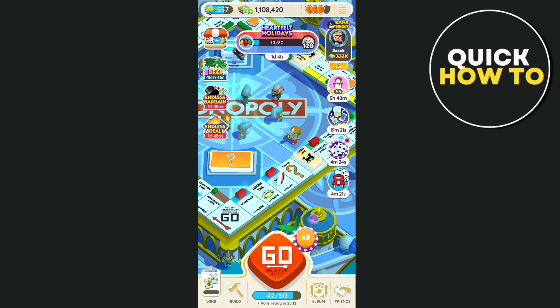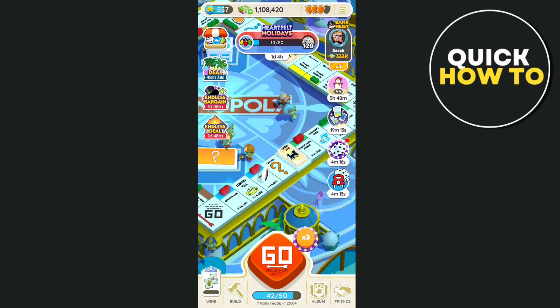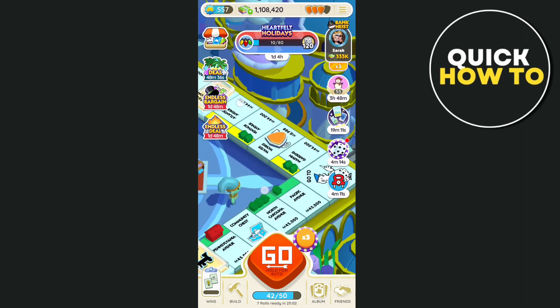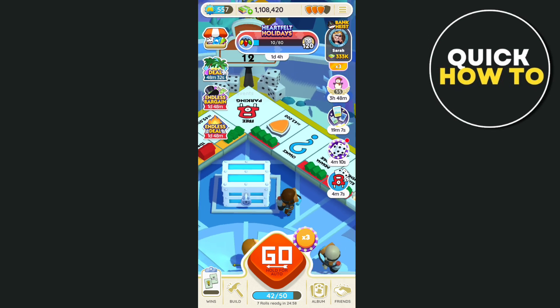Once you open your Monopoly Go app, as you can see on your Monopoly board, there are some shields. If you actually landed on these shields, they will add up to your collections.